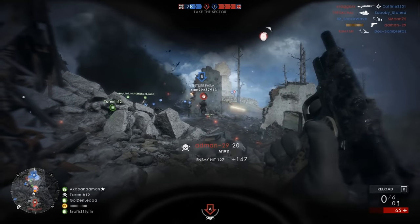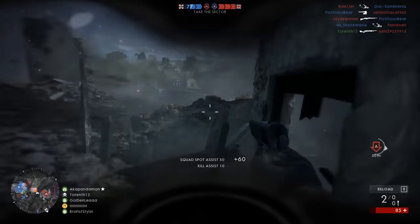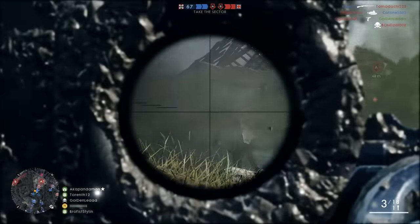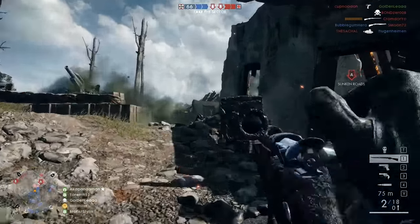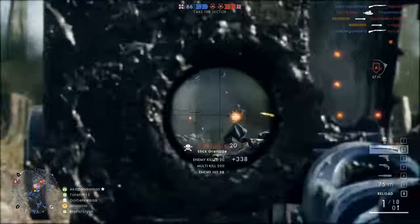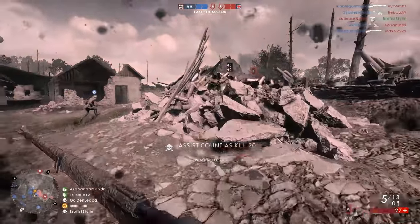First of all, it'll be doing 90 damage in close quarters — that's 20 meters or closer — when you body shot somebody. The only other sniper rifle that can pull that off is the Martini Henry. Everything else will be doing 80 damage in close quarters, which means you could need an extra shot to finish somebody off depending on what your sidearm is.